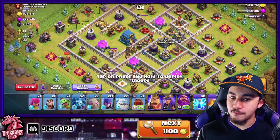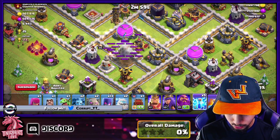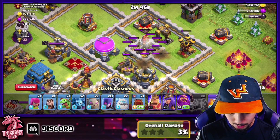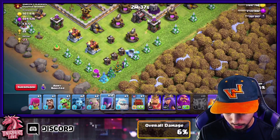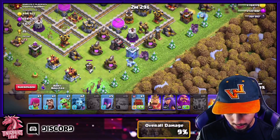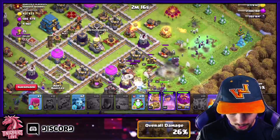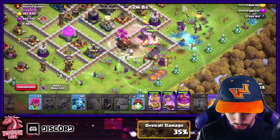For the final live attack, we're going to zap away the multi-target Infernos — four Lightning Spells and an Earthquake right here — then another four Lightning Spells which should get rid of the air defense as well. Now I'm going to use an Ice Golem with four Witches on each side, then drop in a Golem on either side, sprinkle in the Witches, drop the Wall Wrecker, King, Queen, Warden, a Baby Dragon, and a Wizard.